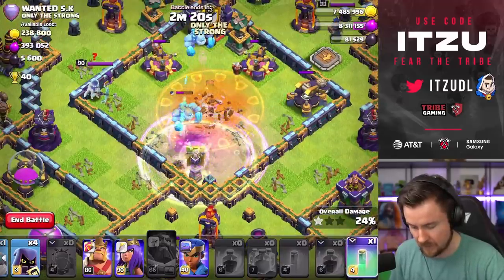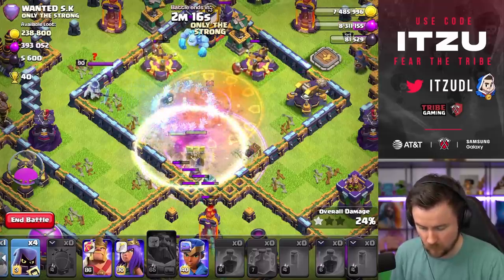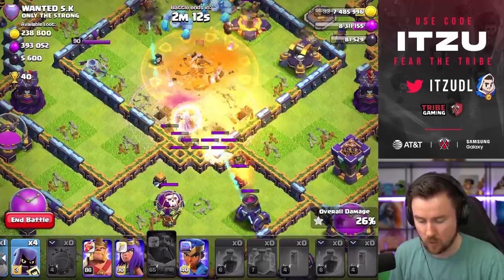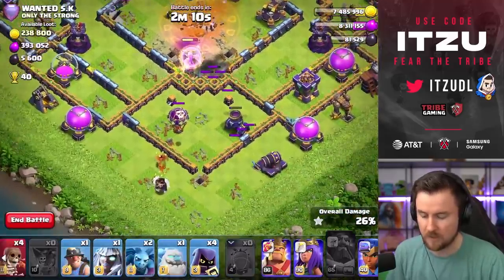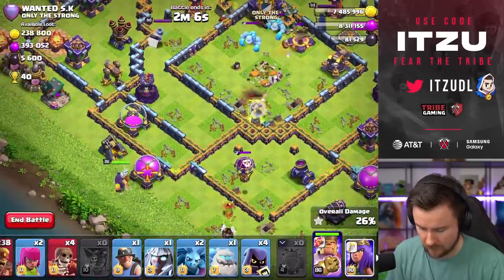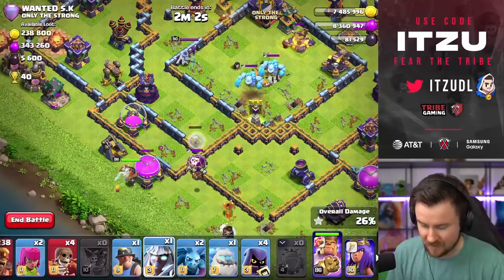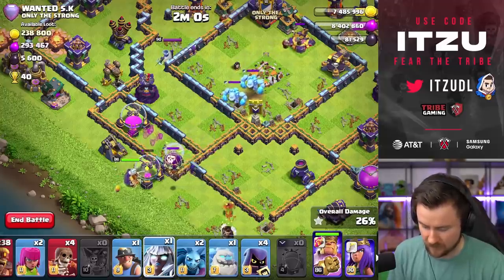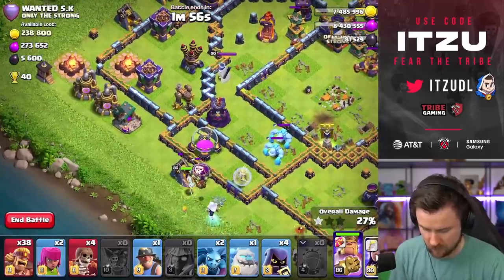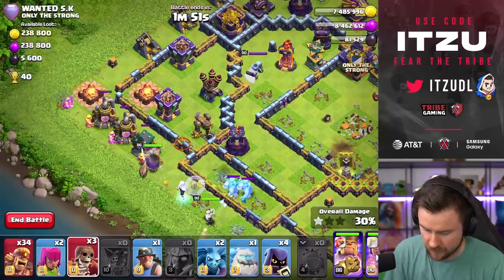Raising them up again, one, two, three, four — turning them invisible again. Next time I'll try to turn the ice golem invisible as well so maybe we get the inferno tower too. Perfect — we even have a small super archer charge going. Now we're starting on the left side, and the healer actually survived — that's kind of funny.